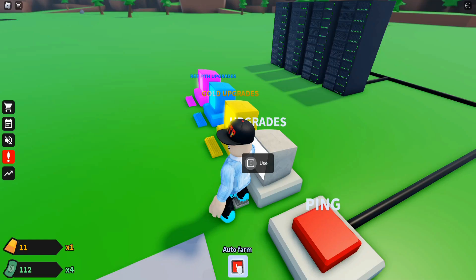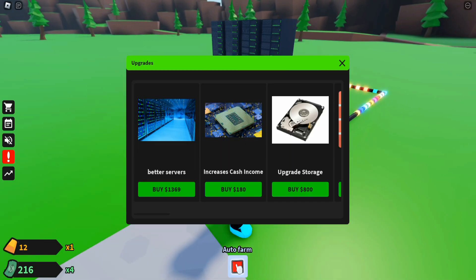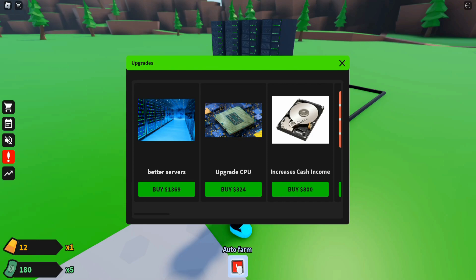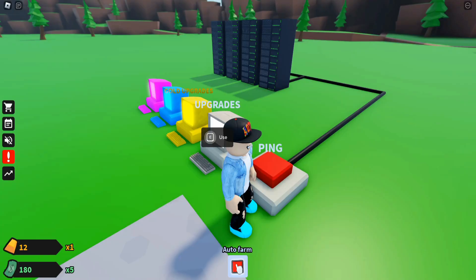We are now getting 4x money and there are four servers here. I'm also going to buy the CPU upgrade — spending 180 on this. Now we are getting a 5x boost. The next upgrade to increase cash income is going to cost 800 dollars, so I need to upgrade the CPU first, which costs 324.